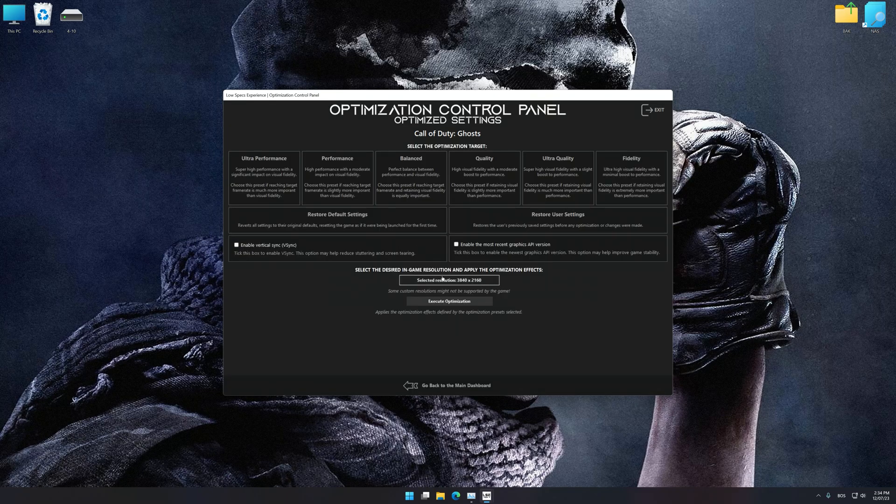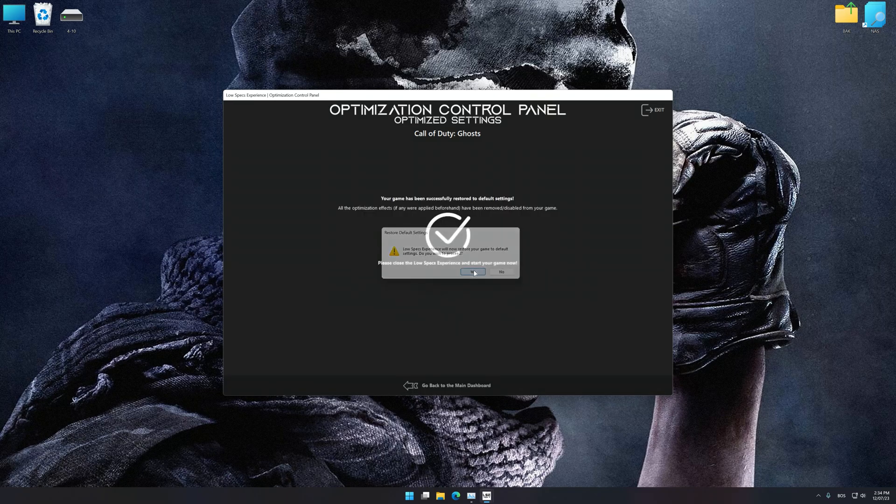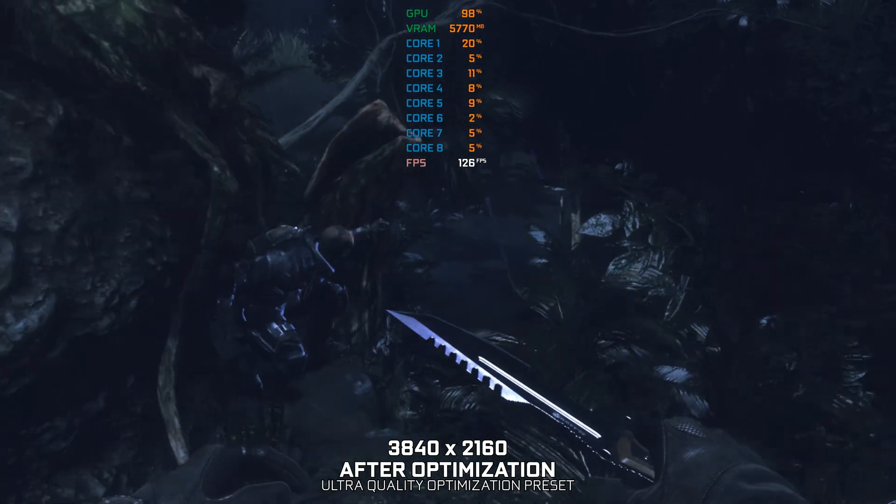To apply the optimization, press the Execute Optimization button and then start your game. Also, if you are unsatisfied with what you see, you can easily remove the optimization effects. That will do it for this video. If you found this video useful, be sure to like and subscribe. Until next time, happy gaming!